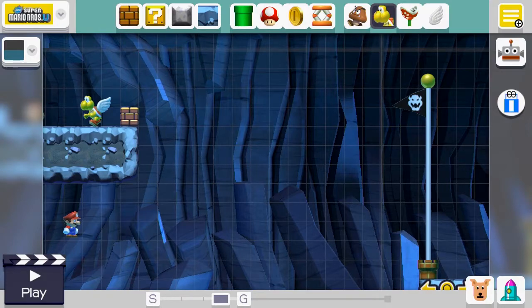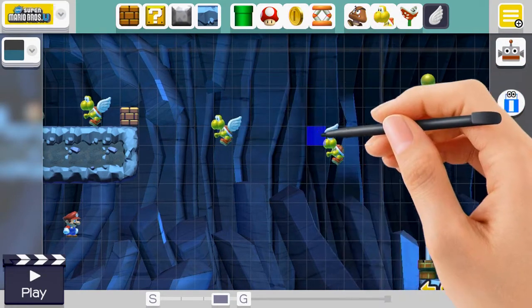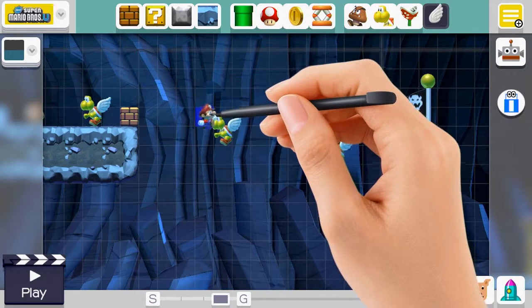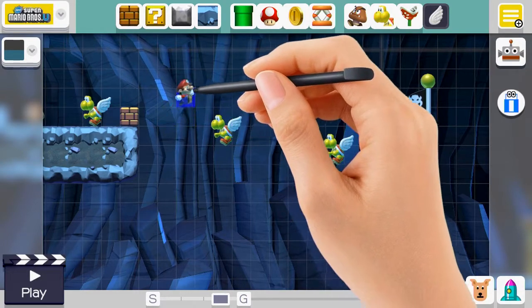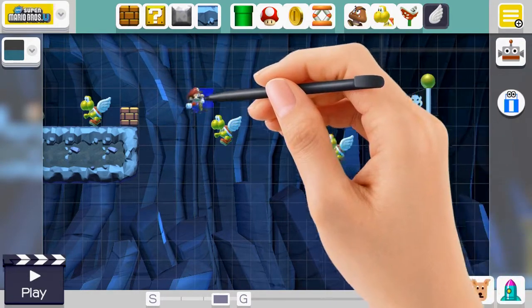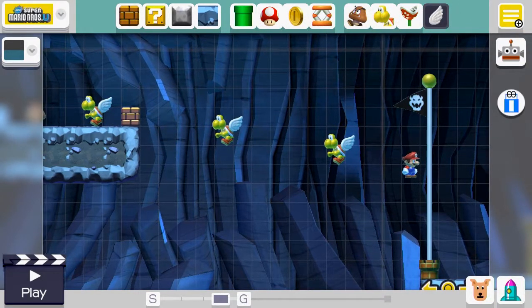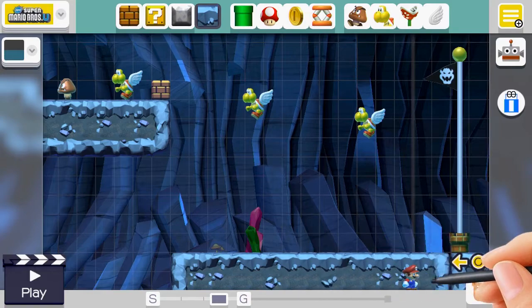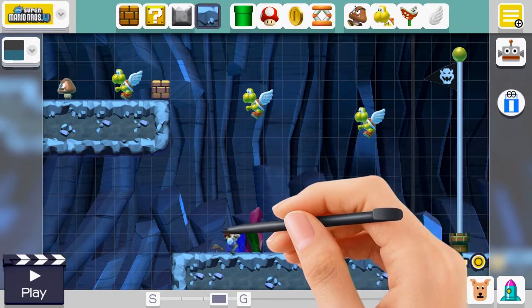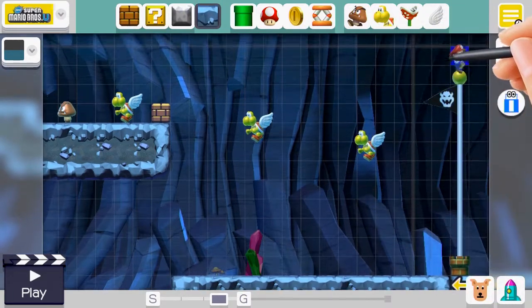Next we'll have another red Koopa over here, and one over here - so they both fly. It seems the only way is to jump on these. So Mario jumps, but if the player falls we'll give him a sense of security. If the player does fall down here, he will only get up to here or here. Get to the Koopas and you'll make the top of the flag.